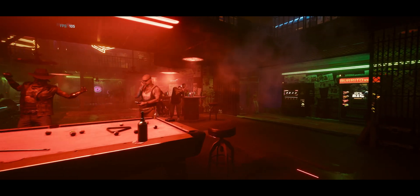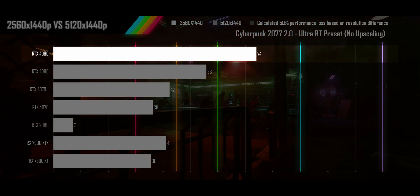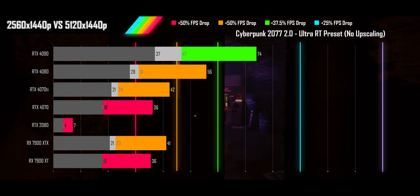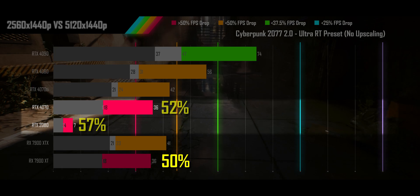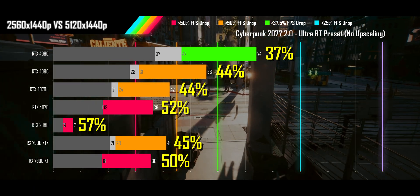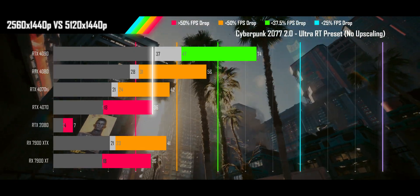Next is Cyberpunk 2077 with Ultra Ray Tracing on — probably the worst-case scenario for going up in resolution. At QHD, the 4090 is the only card that can clear 60 FPS without upscaling. When the resolution is doubled to the super ultrawide, we see significant performance drops. Cards with stronger ray tracing keep their heads above water, but the fewer RT cores a card has, the closer it gets to 50% — and even sub-50% if you run out of VRAM. Cyberpunk's ray tracing implementation is the most sensitive to resolution of any tested; even so, a 2-tier GPU upgrade will mostly maintain FPS, with the worst case being 3 tiers and the best a single tier.